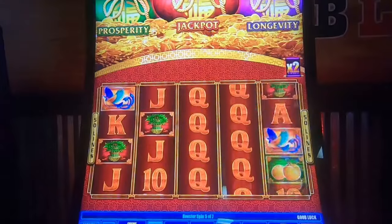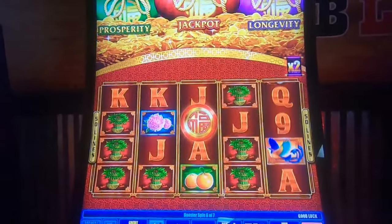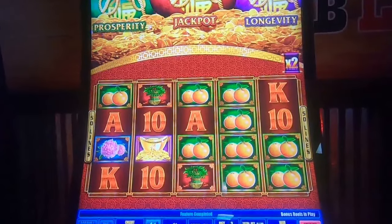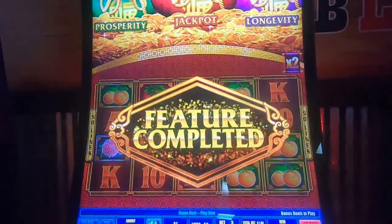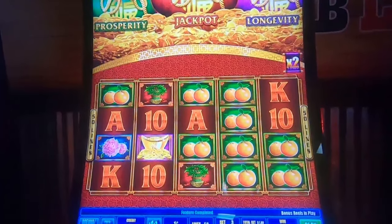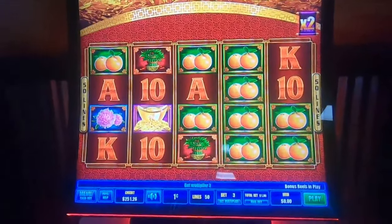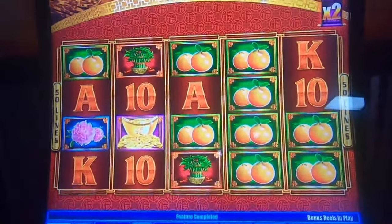In these longevity and prosperity games, my opinion is they're mostly here to try to get the jackpot unless they trigger with it, because you only get generally five spins and the pays just aren't that much. So you're getting it to get something else. First spin and we're already up to $251 — that's a win. Got to do some backups, right? Always got to do backups.